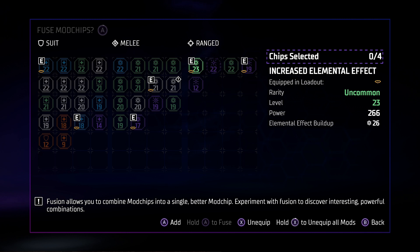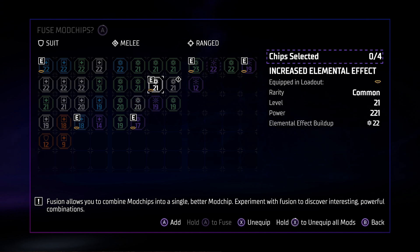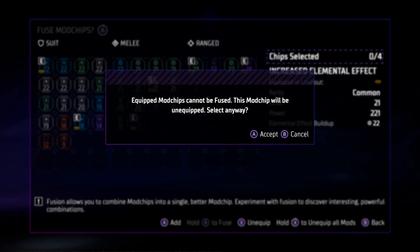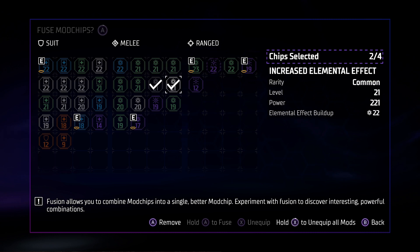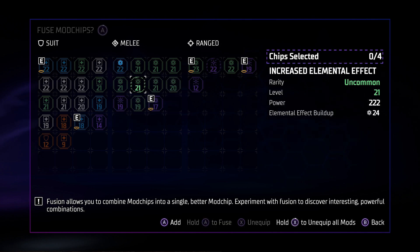So I hope that makes sense for the fusing process. Now we'll go over to the melee section. Because there are three 21s here, I want to try this out — I haven't tried it yet. I want to see what happens if I take these 21s and a 19 green, and see if it's going to turn to a 21 green. I think it's going to go up to 21 green. And there it is — so it doesn't really matter what it is. As long as you take four, the majority of the chips are going to move up to the next level.